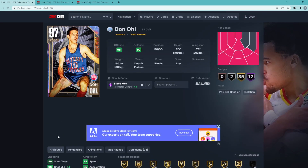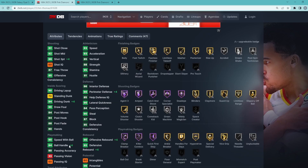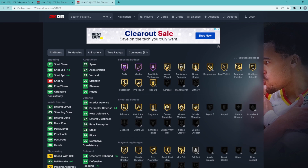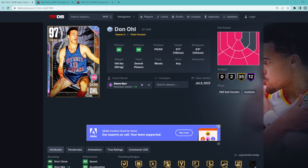I still think Steve Kerr is an amazing coach and you can definitely run him with a lot of success, but for 80,000 MT at this time of the year, is it really worth getting plus four three-ball, plus four perimeter, plus four driving dunk, and plus four ball handle? I don't really think so. It's nice on a guy like Tim Thomas — his driving dunk goes from a 90 to a 94, his ball handle from 90 to 94 as well. For centers it's probably the best spot because you get that plus four three-ball, helping out a guy like Kareem who has a 63 three-ball. I still think Steve Kerr is really good, but compared to other coaches in this video, he's the fifth best.